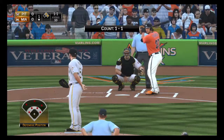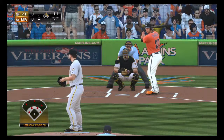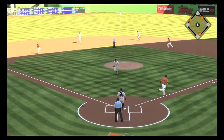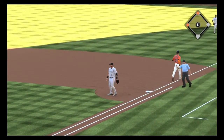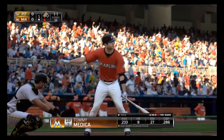Giancarlo Stanton will step in now. On the 1-1, he takes a big swing but this winds up a little tapper to the left of the mound. They take only the out at first as the runners move to second and third with one away.